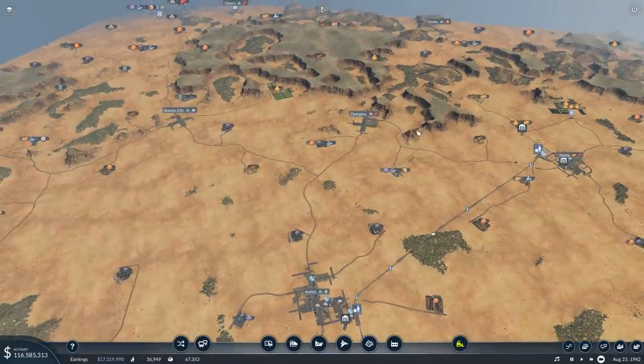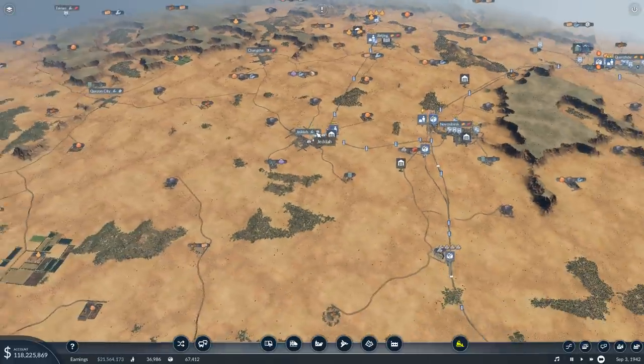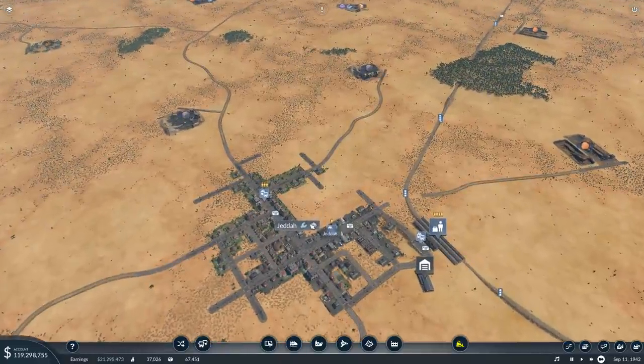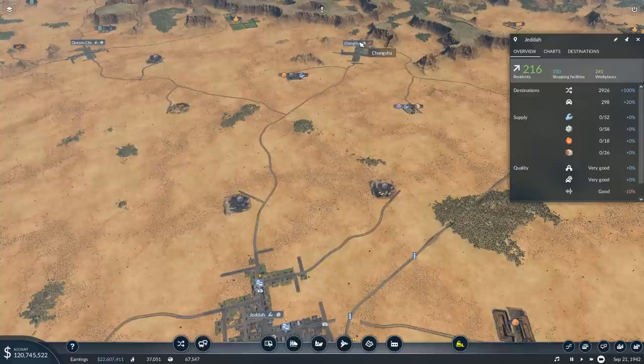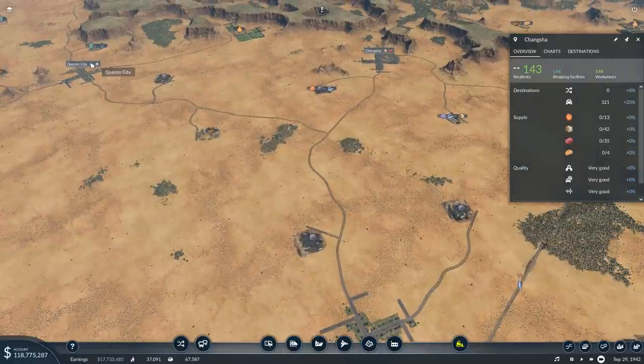I might set up a connection from Changsha to Beijing and Kwazan City as well — a line like this. But ideally I want to have a very large train station over here in Jeddah, or rather have the town develop around the train station. Anyway, the next stop is going to be Changsha — 143 occupants, not a whole lot. And Kwazan City is even smaller at 86.